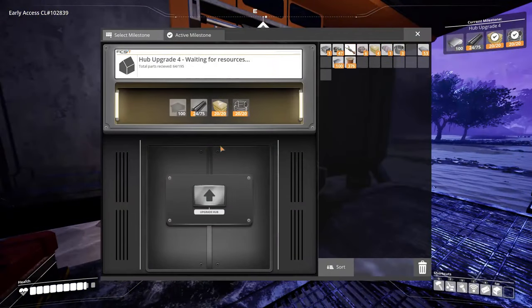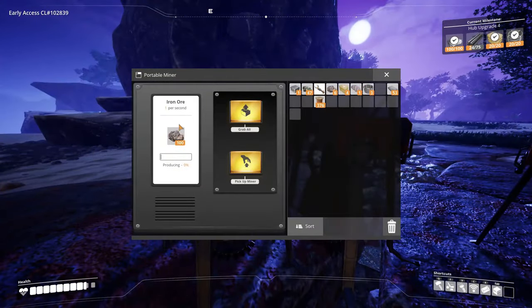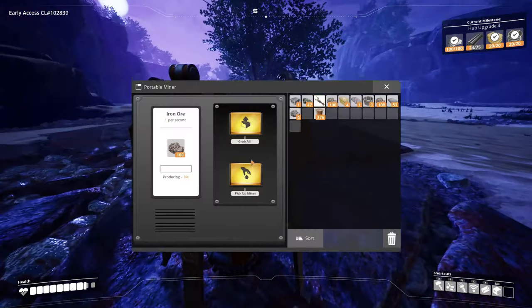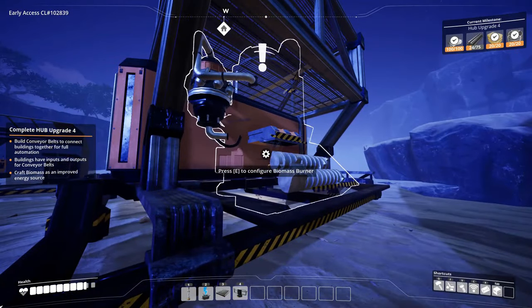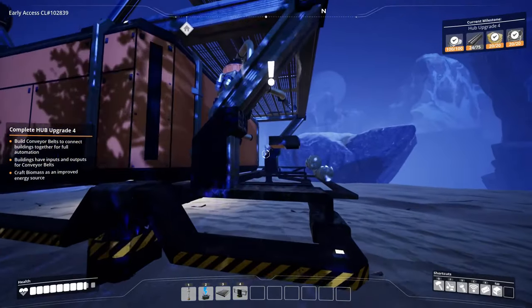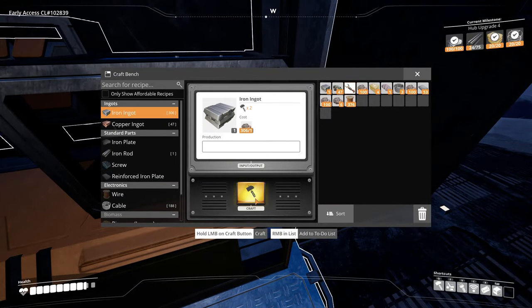Let's throw them in here, boom! Let's go grab the rest of the ore - boom, boom, boom. There's also a little glitch going on right now. I don't know why it is but I'm sure it will be there when I re-log, so just ignore the fact that this is an invisible biomass burner right now - it's gonna be there next time.